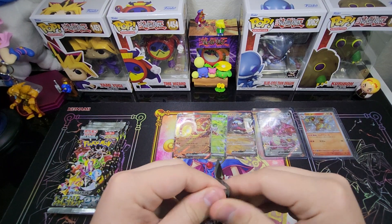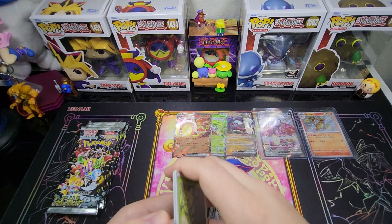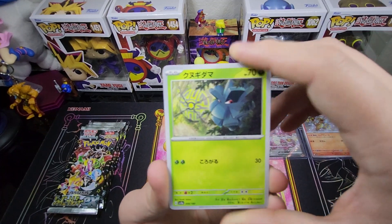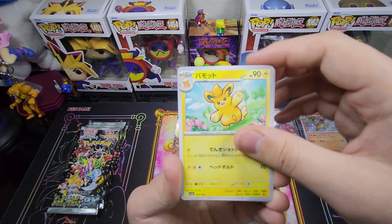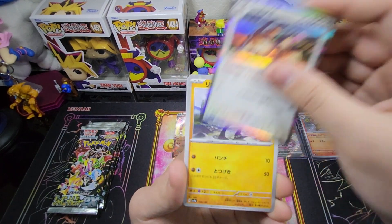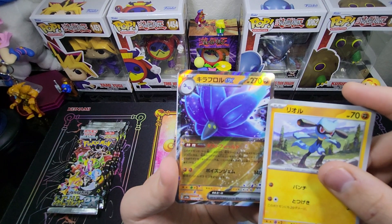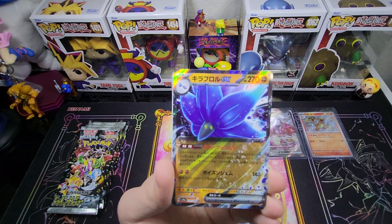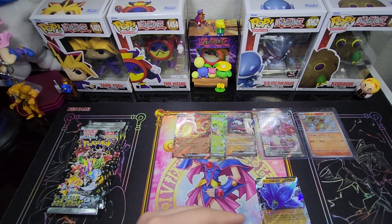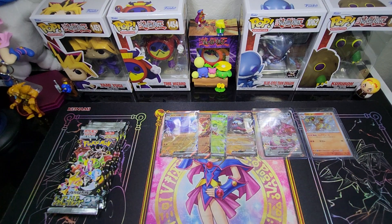We still got more packs to go, guys. Really hoping to pull the Mew — I don't want to have to keep opening hundreds of this set to try to get it. We got Keys, Dodrio, and I think that's Rialu reverse. Then we got our EX, so nothing crazy out of that pack — just a single guaranteed EX hit.